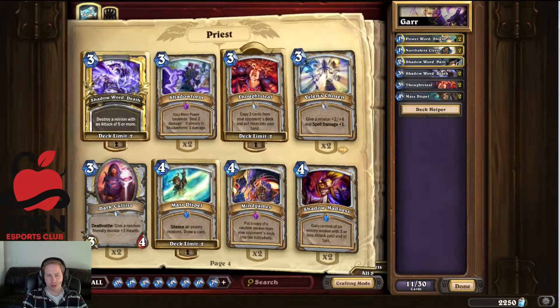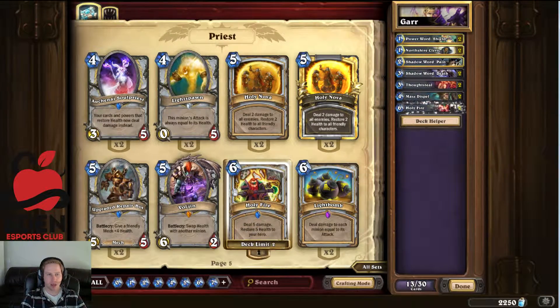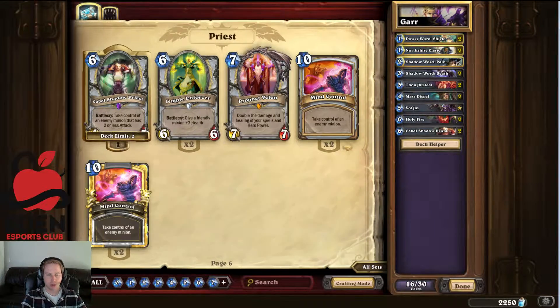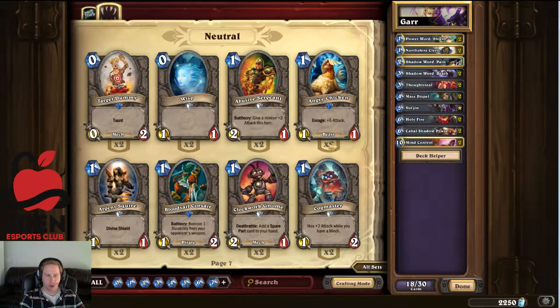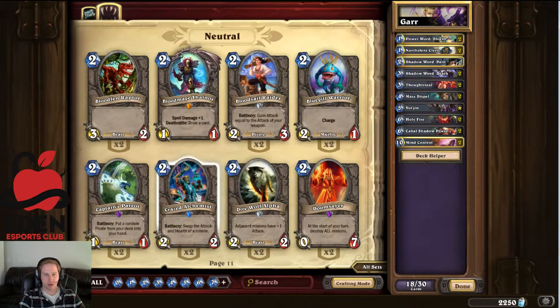I don't think Light Bomb is very strong. Voljin might be okay, heals will be okay. We'll try Voljin, not sure it'll be good. Cabal Shadow Priest to steal his guys would be good. Temple Enforcer, and Mind Control is probably for the end game, maybe after 10 mana. Crazed Alchemist to just kill a guy immediately seems strong.